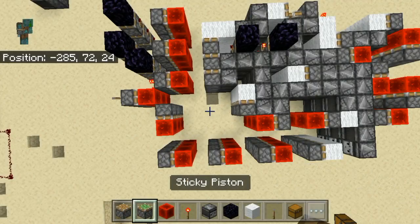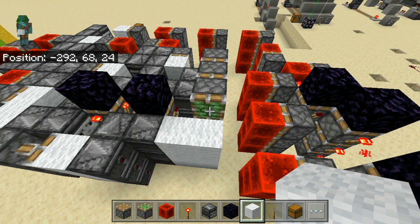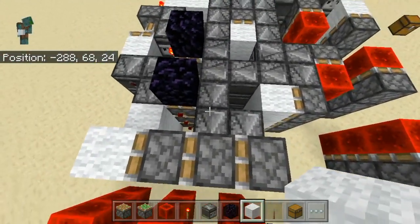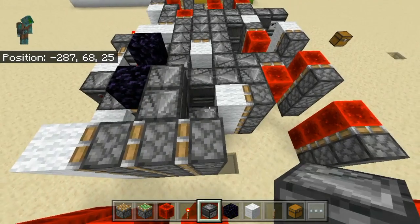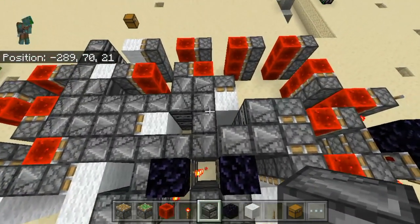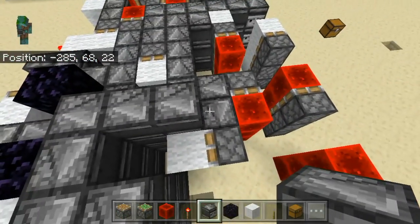Start by placing your 3 pistons wherever you want the triple piston extender to be. Then place the block that you want to move. Then go next to it and place those 3 observers in. Then let's continue with the observers — place 3 observers like this.